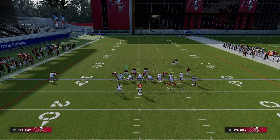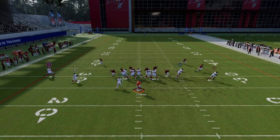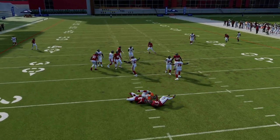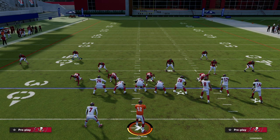Another example of this is whenever we motion Russell Gage. You'll see the guy follows across and they try to do a little motion snap — and this is still, I think, just the best blitz in the game. It's that simple.